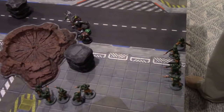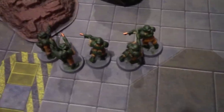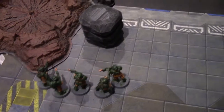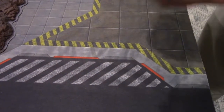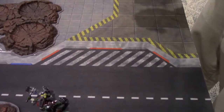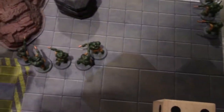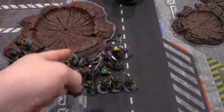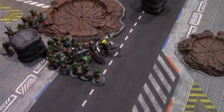Overwatch for the Orcs against the charging zombies — four shots from the Big Shoota and one each from the pistols: six shots total hitting on sixes — one hit, wounding on three, kills one. Disgustingly Resilient fails — one zombie down. Two zombie groups charge in. Moving to melee phase — Knobs pile in.